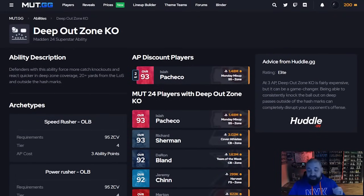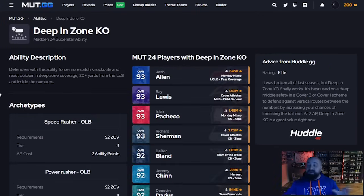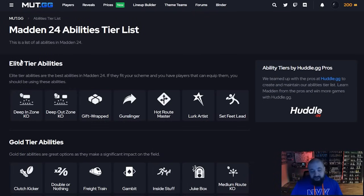There is an ability that combines Deep Out Zone KO and Deep In Zone KO. Deep Out covers outside the hash marks; Deep In covers inside the hash marks — so it depends on what your opponent throws. The free Darren Woodson 91 overall from the Season 3 field pass at level 35 basically gets both together under a different ability name, but the description matches. It's a really good safety if you play zone coverage on your high safeties. Personally I play a lot of man coverage, but toward the end of last year I had this on four different players.